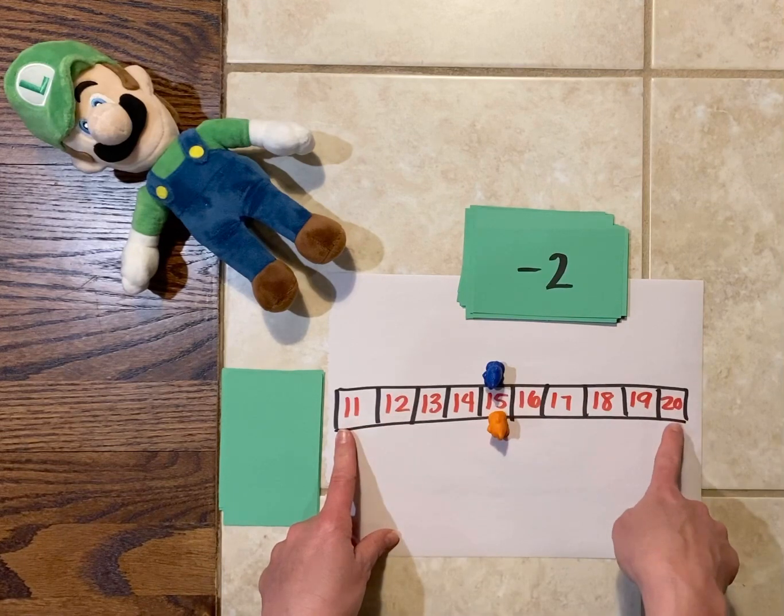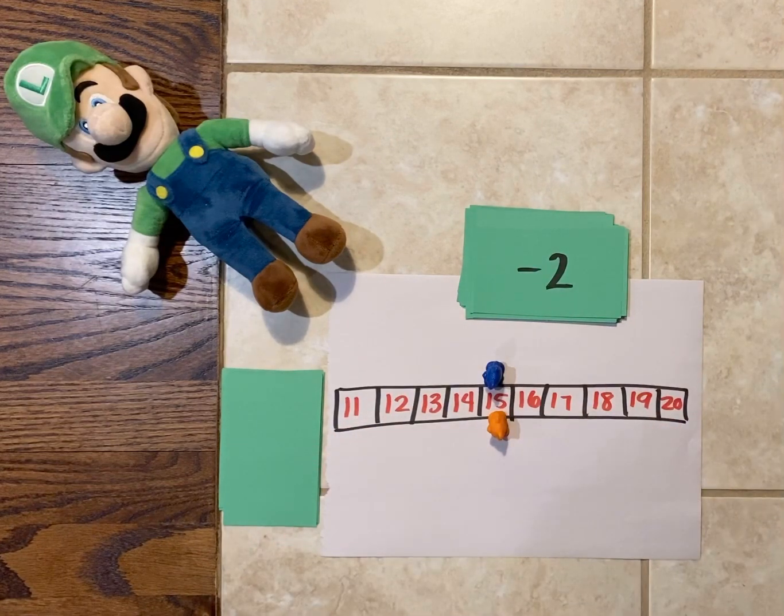The first person to reach one of those target numbers will be the winner because their bear escaped the number path. If you don't have bears at home, that's fine — you could use two different coins, two different Legos, or two different kinds of beans — really anything so you can tell which piece is yours and which is your partner's. Have fun, good luck!